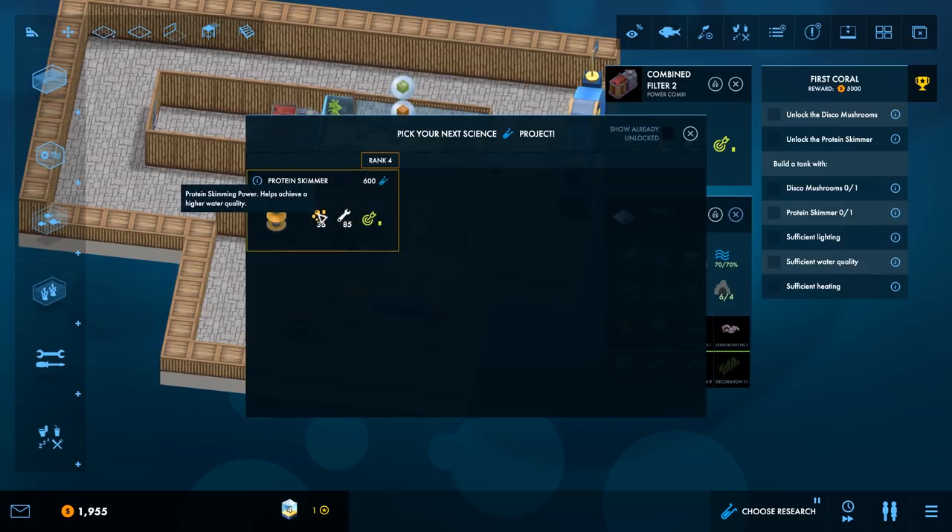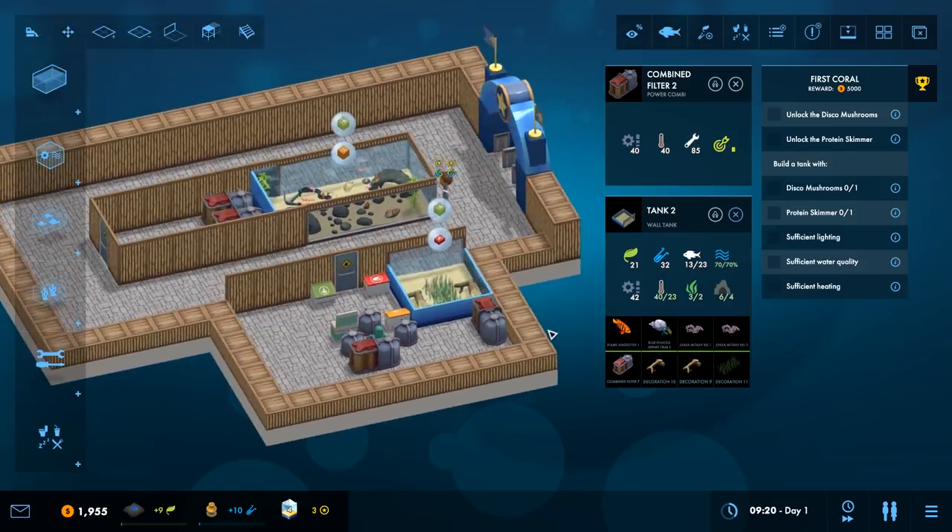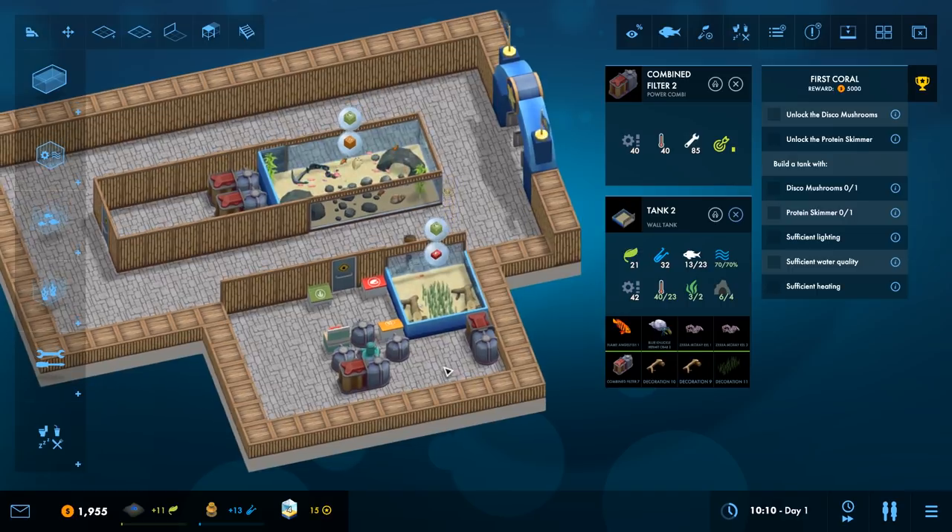A protein skimmer — achievable higher water quality. What is this thing? Additional filtering power is useful for maintaining higher water qualities on small tanks. So we can get disco mushrooms, oblique-line dottyback, Voltane's lionfish, panther grouper, and longhorn cowfish. It actually has me re-research things I've already researched. Soft coral — avoid placing with tank mates that are a danger to soft corals. Eats zooplankton every two days. Needs light. I like the idea of disco mushrooms, so let's go with disco mushrooms.